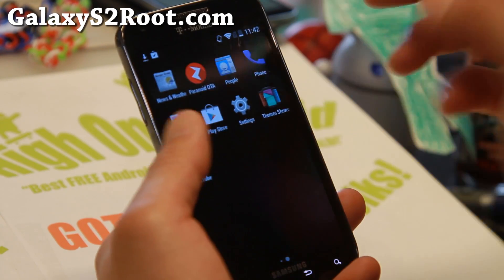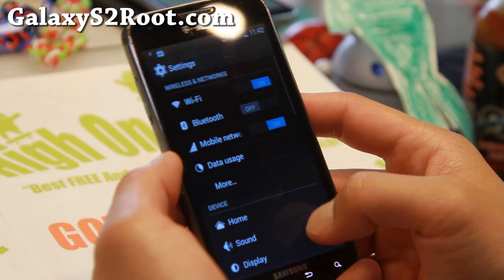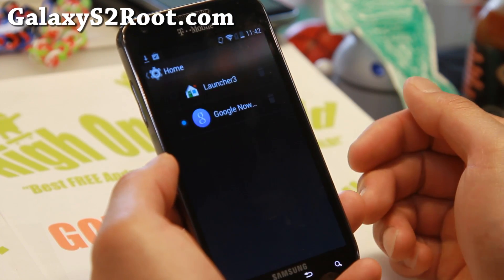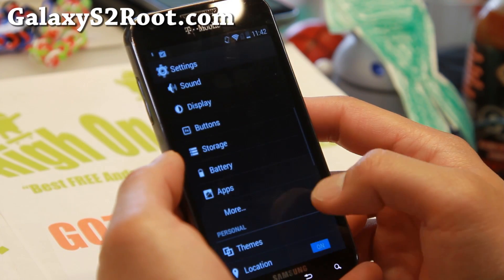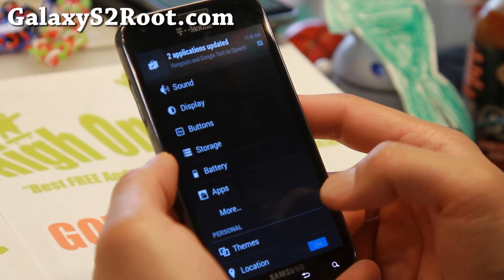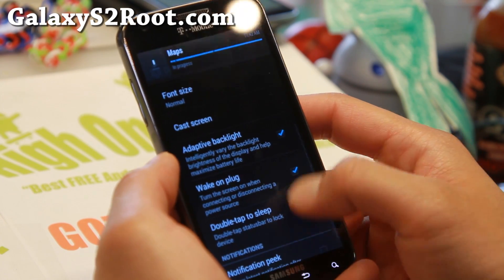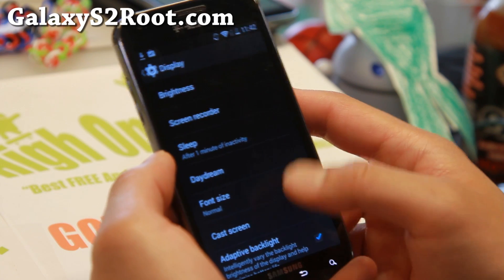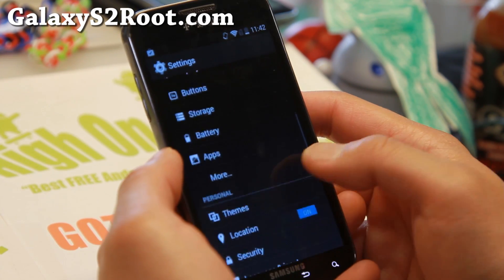Definitely check it out for this week's ROM of the Week. It also has a theming capability and a Home Launcher Switcher, plus several more things you can do — stuff like Double Tap to Sleep, Notification Peek, Daydream, Screen Recorder, all that good stuff.